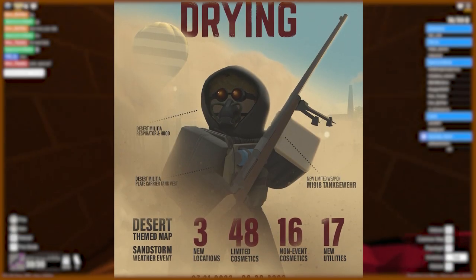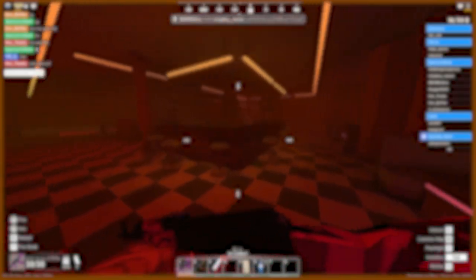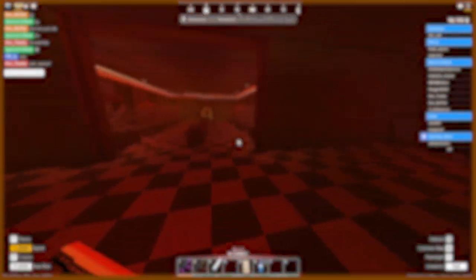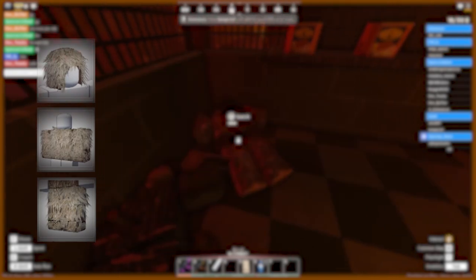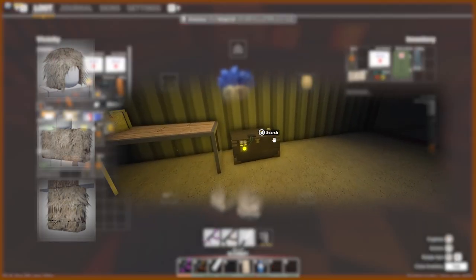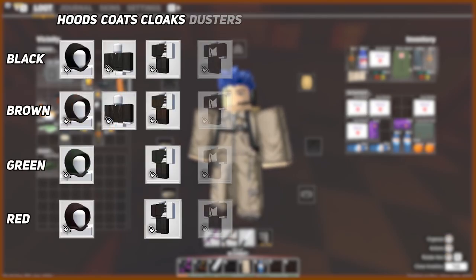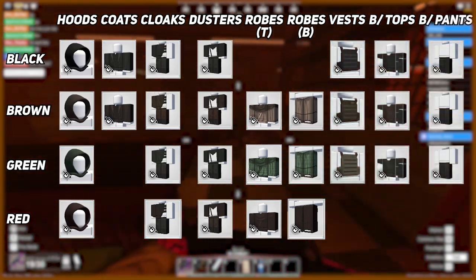As stated in the promotional poster, there are 48 new cosmetics that you can only find during the drying, and 16 new cosmetics that can be found during and after the event ends. Starting with the 48 cosmetics limited to the event, first we have the dry grass ghillie, which can be found in pressurized cases that are lit up around the Oasis. You can find the black, brown, green, and red militia hoods, coats, cloaks, dusters, robes, and vests from various infected that spawn in the Oasis and random events that we'll go over in the next chapter.